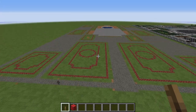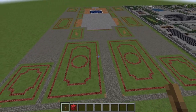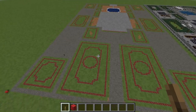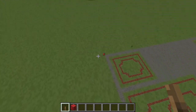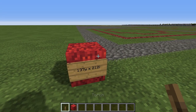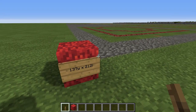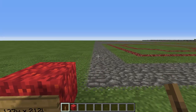Let us now go over here and take a look at phase one of the build. This is going to take quite a bit of explanation and measuring out. In total, the base is 137 blocks wide going that way and 212 blocks long going back that way.